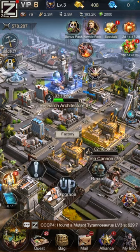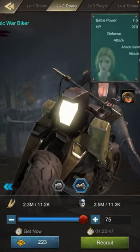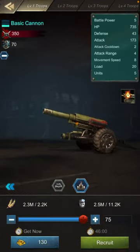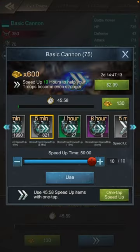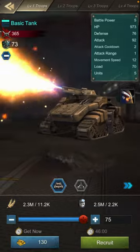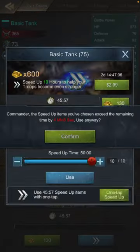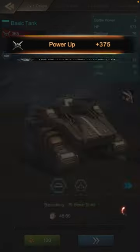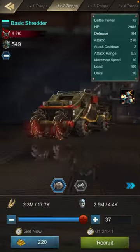Now if you want to catch resources from the mine, you want to get only level 1 tank — very cheap, so you can recruit a lot. Whoops, wrong one. Okay, tank right here, that one. You need this one — get some tanks and then get some of this one.